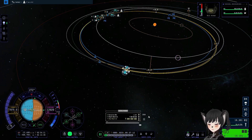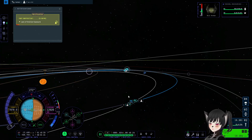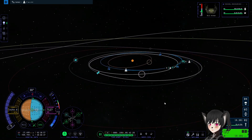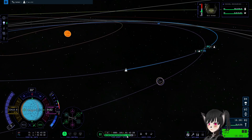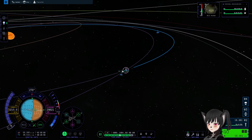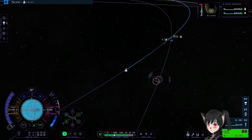Now you want to execute the maneuver. We've been captured! I'm going to delete the maneuvering node and now we just go there. That's why you want to make sure you save the game first because you can overshoot sometimes. You want to do this manually.